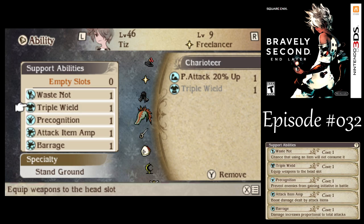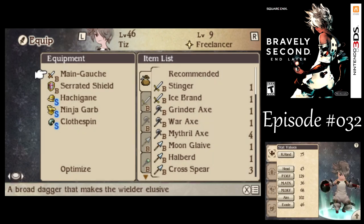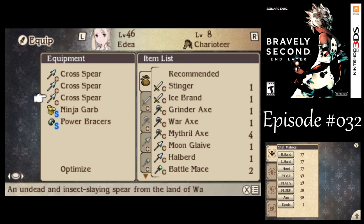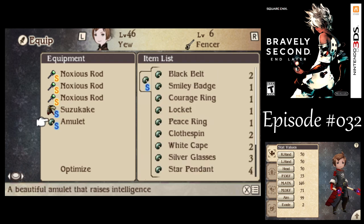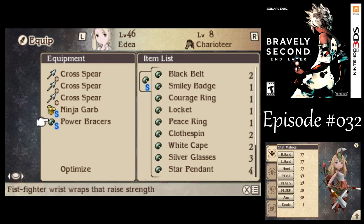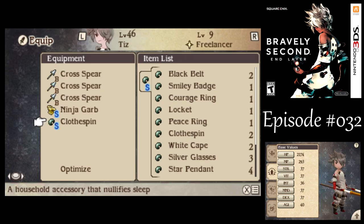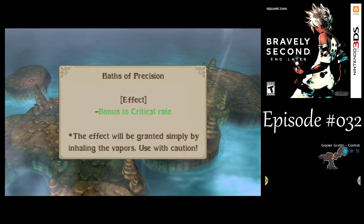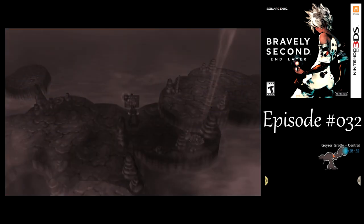With Tiz, I want him to be doing more with his physical attacks. Let's get Triple Wield going on him, along with Triple Cross Spear, just like Edea has. Make sure you get your Amulet on your Spirit Magic user and Power Bracers on a Charioteer, because they've got a really good Strength Modifier, so they'll benefit more from that than a Freelancer will. Tiz can still get the job done with physical attacks because we got the Critical Rate Bonus from this spring, so all your physical attacks will always crit.